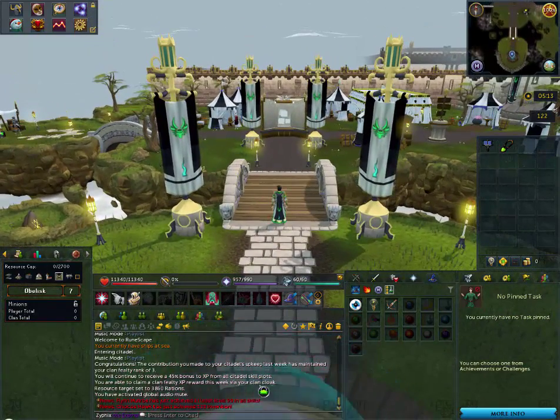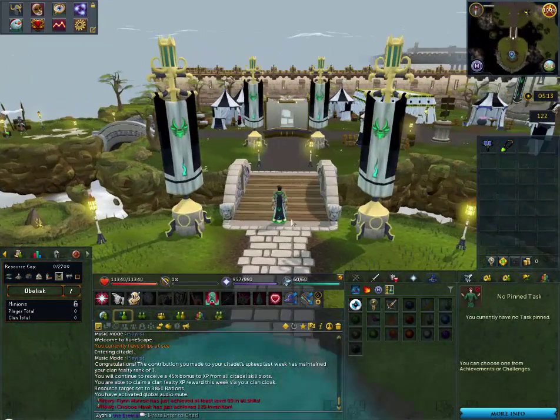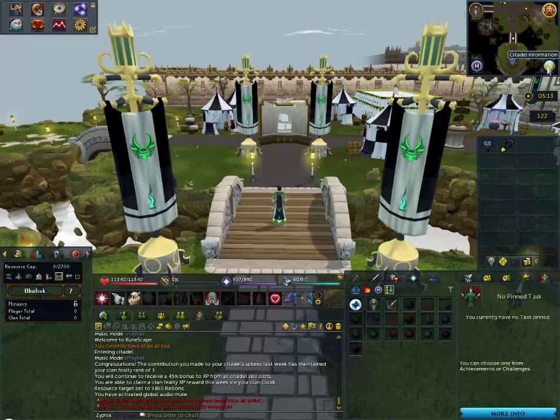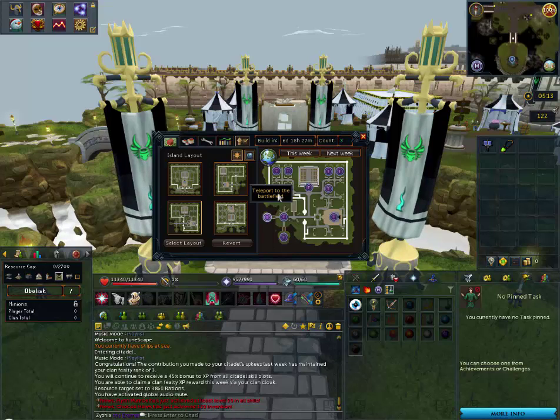You'll come in through the portal over here — you can click teleport or whatever. You'll end up somewhere in your citadel near the teleport location. You can move around your citadel using the citadel information and clicking these T spots for teleports. There are different skill plots you can teleport to, as well as other areas of interest.